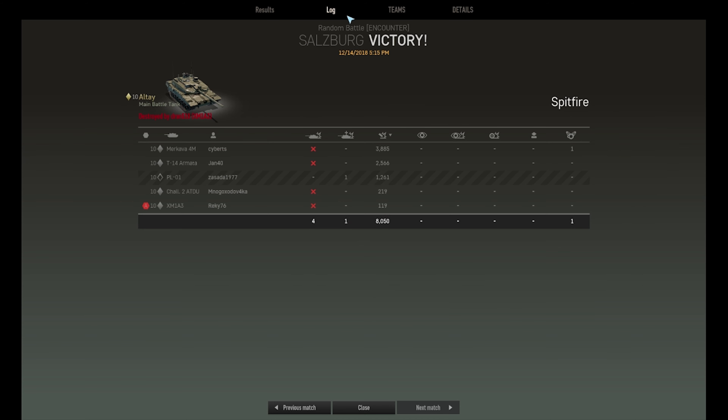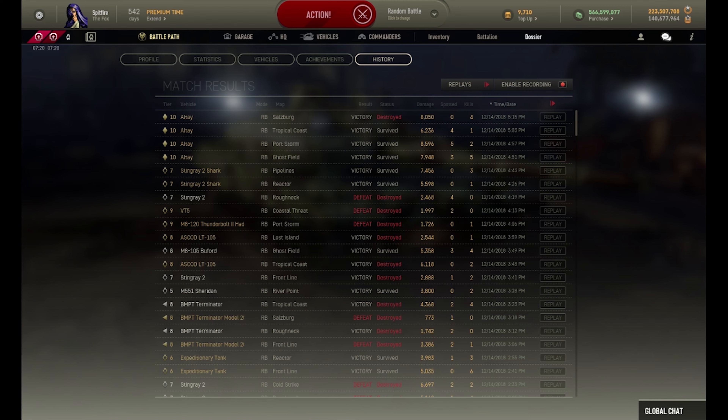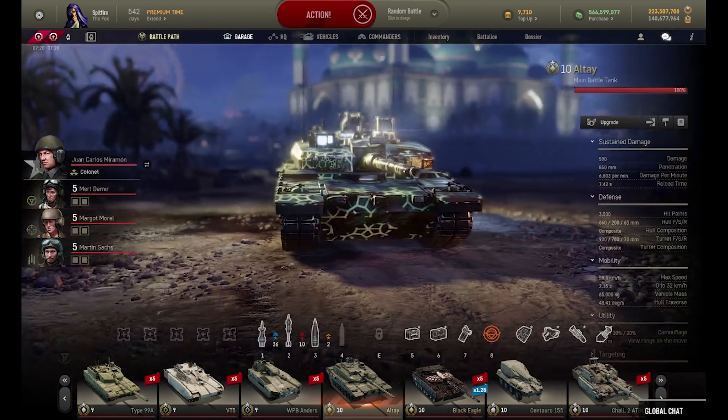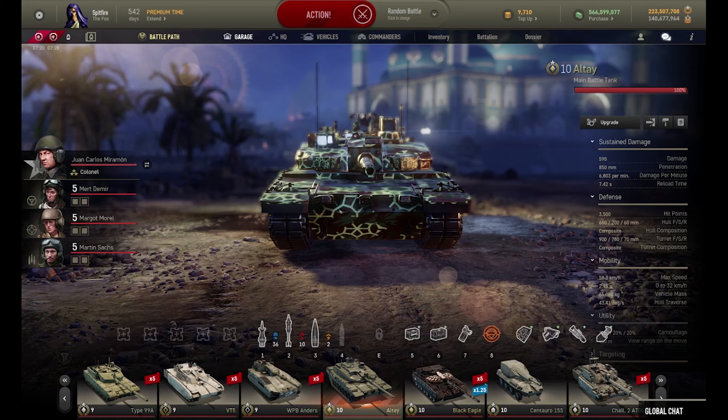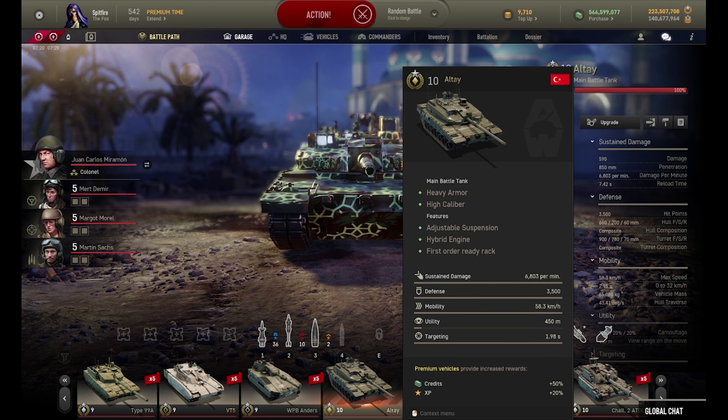Basically I took four hit points off the Merkava, most of the T-14 Armata, and half of two other guys - four kills total. It's really powerful. If I wanted to nerf it, I would make the turret ring a little bit bigger, reduce penetration from 850 to maybe 820-825, nerf the damage from 590 to about 550, and put the ready rack from five rounds down to three rounds at 7.42 seconds - basically giving it a hybrid MBT/light tank role. The hit points feel okay for a 65-ton vehicle, but at the moment it's pretty damn powerful. Anyway, that was some Altay gameplay - see you all for the next one!